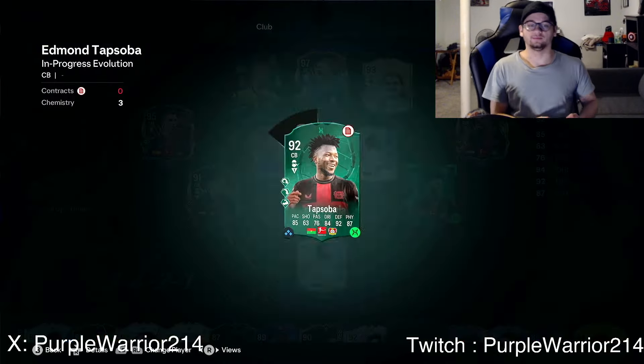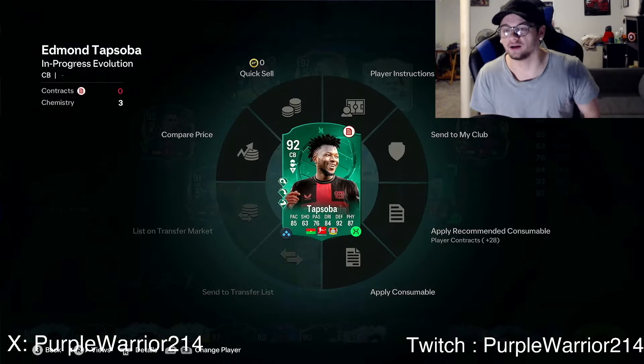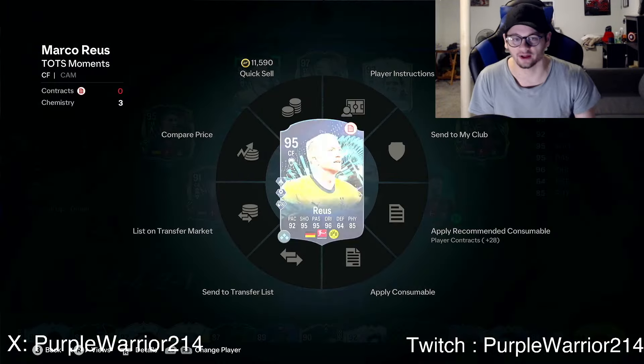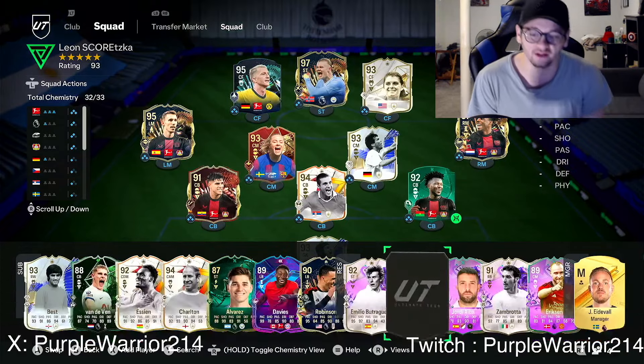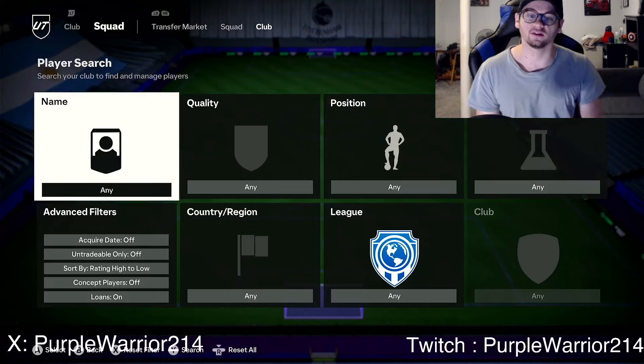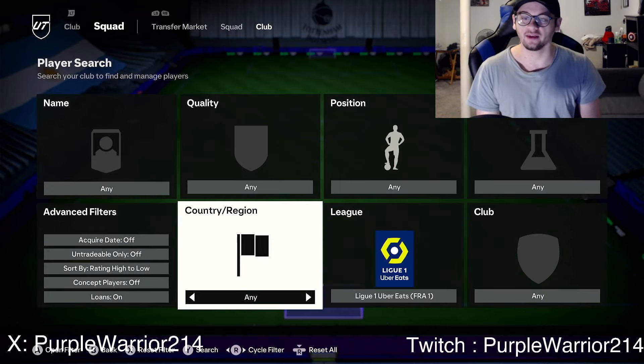A lot of people have that Haaland card and he's probably going to go up in price because people want to put him into that new EVO. To end today's video, let's look at my current team — I'm evolving Tapsoba and Hincapie, and I just bought Royce. If you want to see highlights they'll be going up on the channel. Subscribe if you want to see that. But first, let's have a look at some of the French league Team of the Season cards.